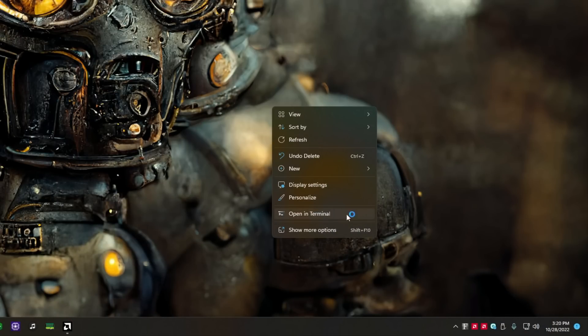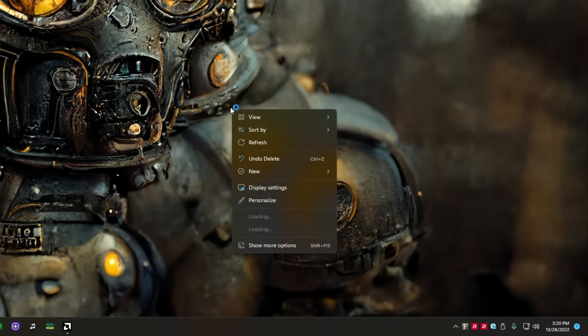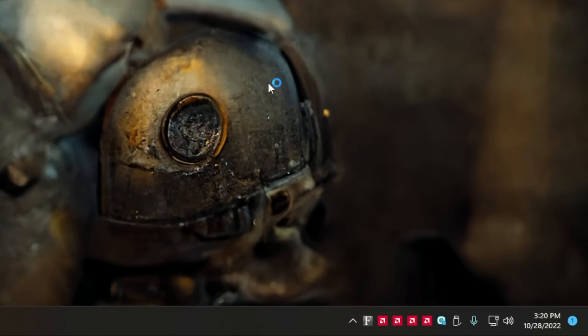As for my personal experience: with the 22.10.2 drivers and some previous ones, when installing AMD drivers and right-clicking the desktop, the shortcuts to the AMD Adrenaline software were bugging. This still happens on 22.10.3, but all you need to do is reboot your computer — it only happens on the first install. After the first reboot it's completely fine. This happens on my RX 6800 and my 5700 XT as well.